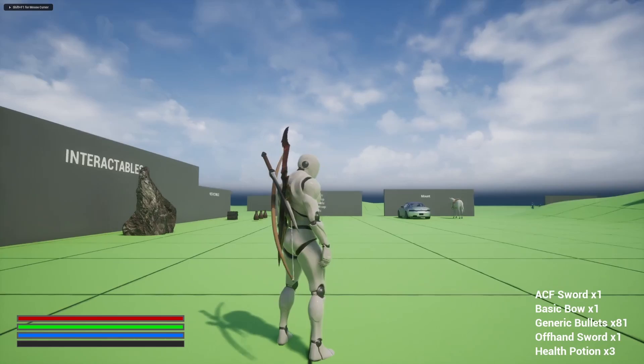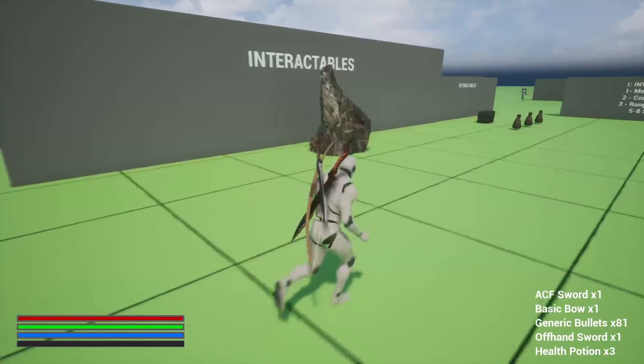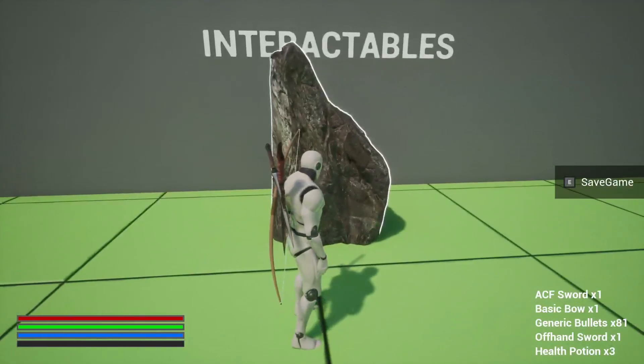So a lot of things have been added. You'll notice that under the mana bar, there is an XP bar now. So when I kill something, it will show up there.